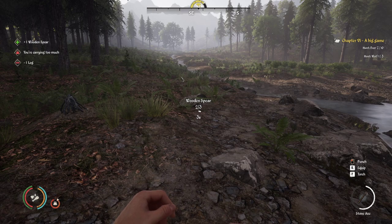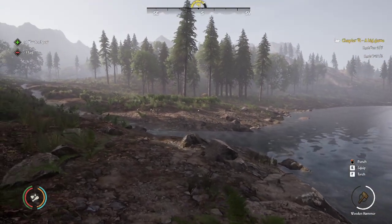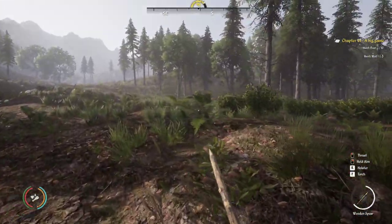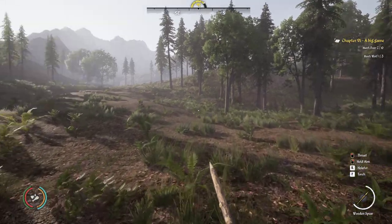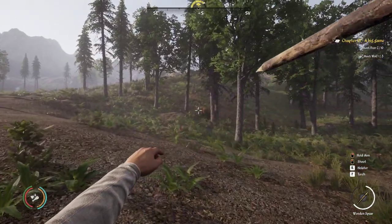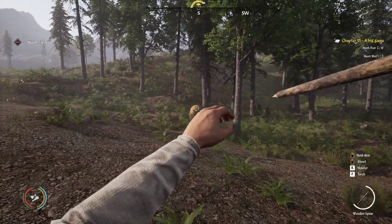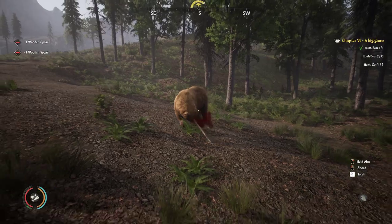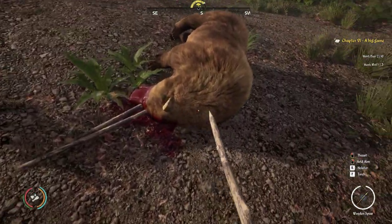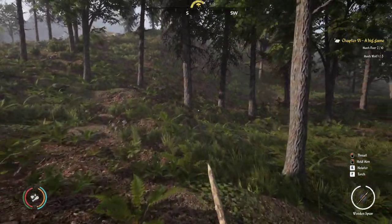Let's do this. A couple more spears — that should not put us overweight; we'll see, should be right on the edge. If you get close enough they will charge you, so I sneak up on them. Okay, we got one! We just ran out of stamina. Headshots do help.